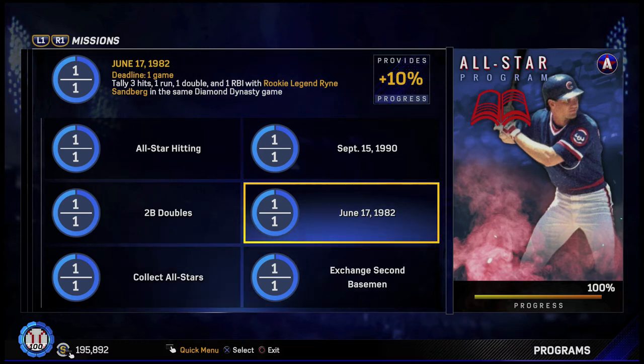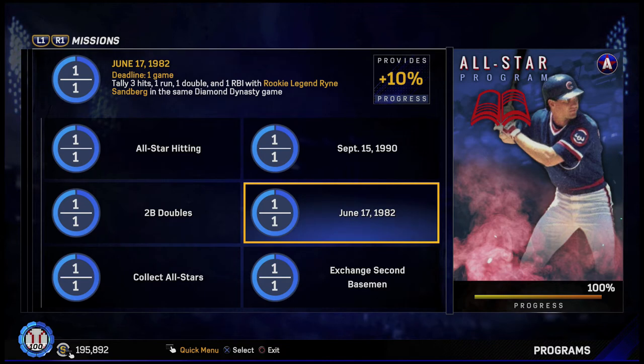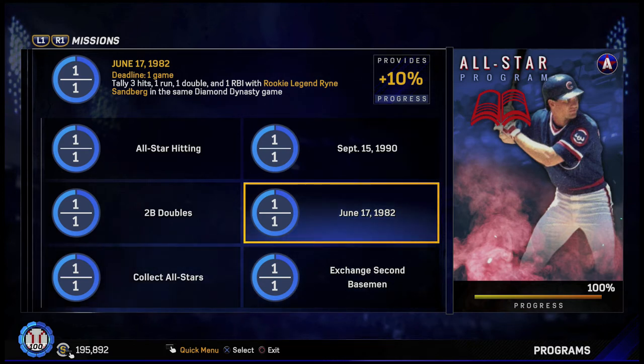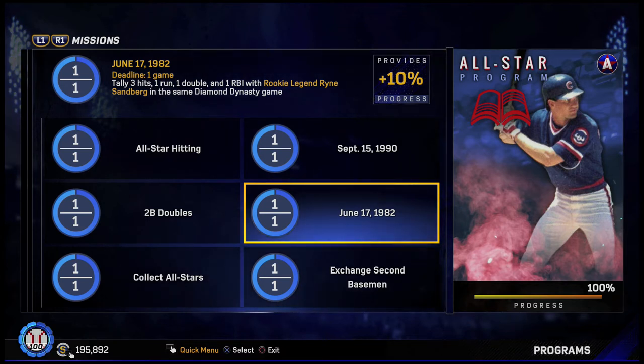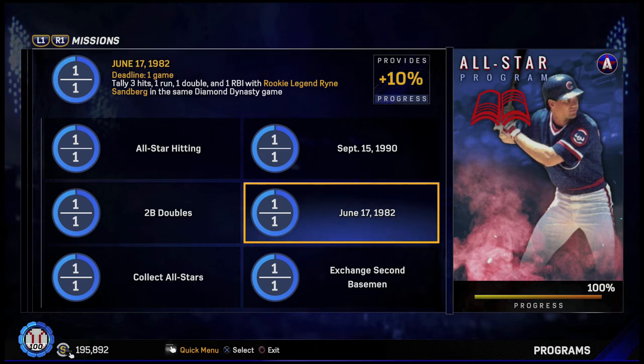Next we have the June 17, 1982 stat line — tally three hits, one run, one double, and one RBI with the rookie legend Ryan Sandberg. This took me a few games because I'd either get the three hits and not the double, or the double and not three hits. A tip is to prolong the game by going into extra innings to give Sandberg extra at-bats. I played this at Fenway Park because of the Green Monster in left field — if you can hit it off the wall, you can pretty much guarantee yourself a double.